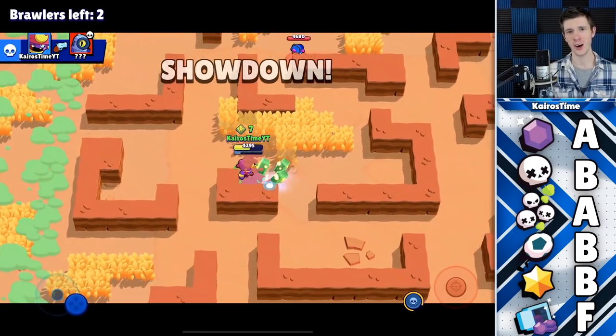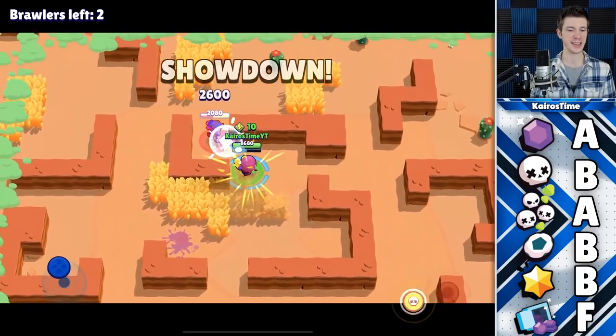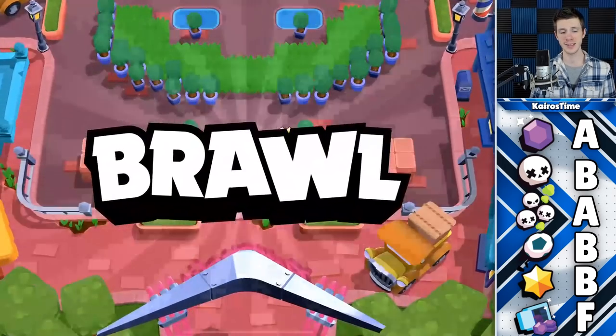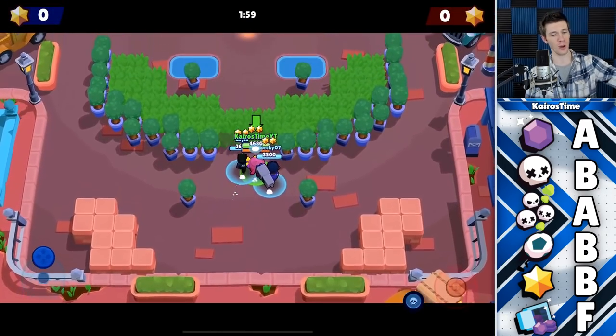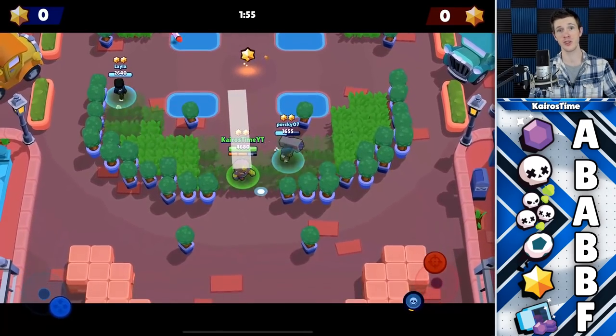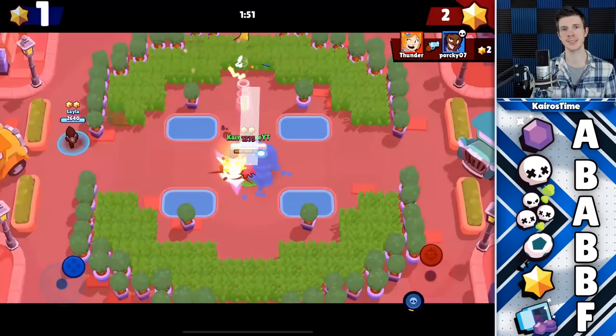Gene's worst game mode by far is Heist, where he's going into the F tier. Just don't play him in Heist — he is awful. Not only can he hardly do any damage to the safe from a distance, his super actually pulls brawlers closer to you, which means they end up closer to the safe, and that is not good.